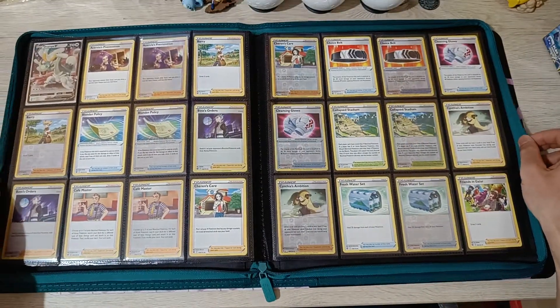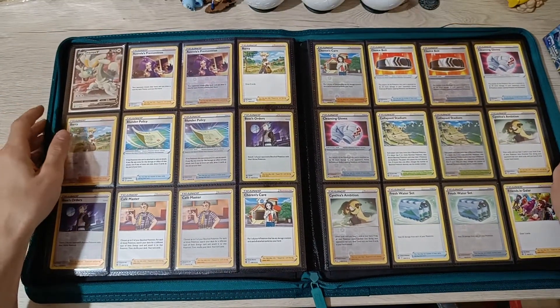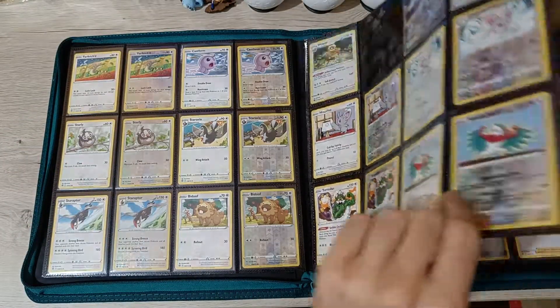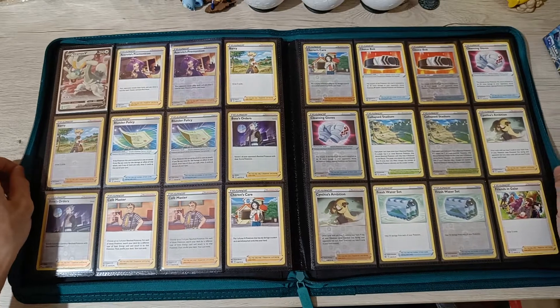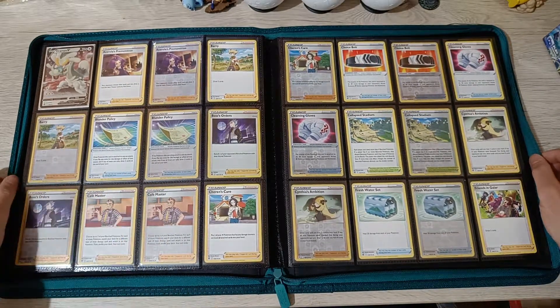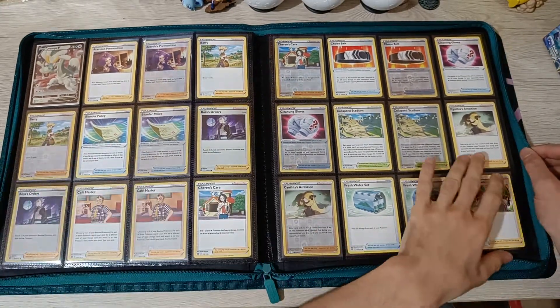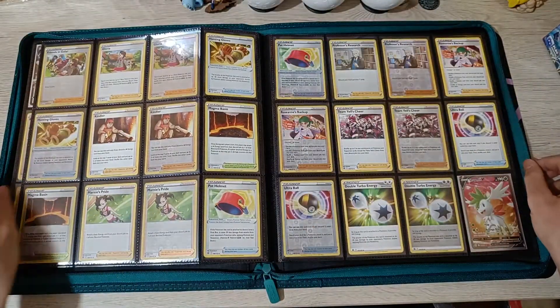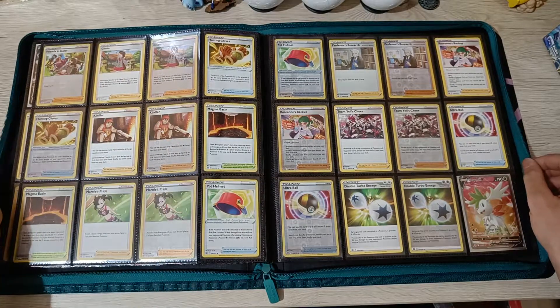Next page, we got Drompa V. I wish this was on the previous page because that's the normal types. The trainers - I believe I have all the trainers, the reverses as well. So this page is full - awesome. Look at that, all the trainer cards.